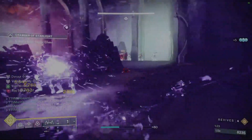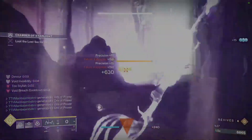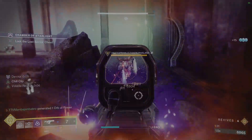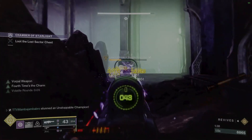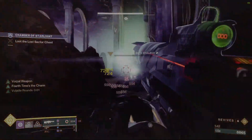Once you come to the large room — the Chamber — you will have multiple enemies in front of you. There will be two unstoppable champions in this chamber total. I suggest taking out the first one to the far right first, and then a second one will come after you once you move past a certain area.